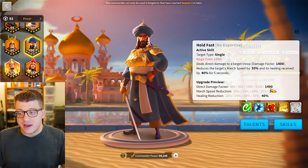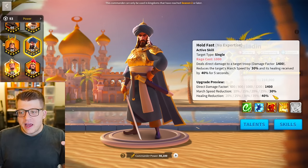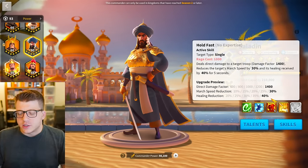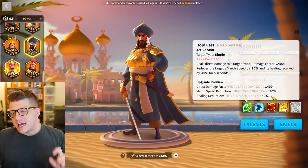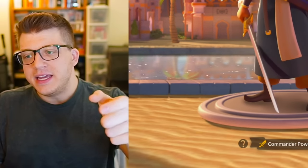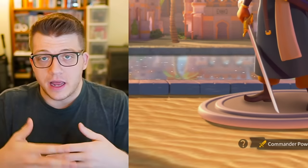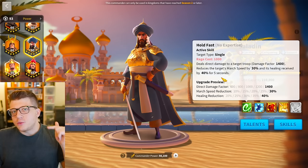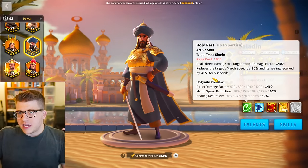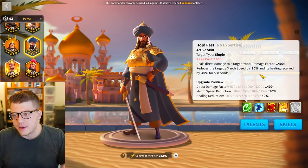That synergy could be in the form of a skill on this hypothetical new commander that says 'deal 200 damage factor for every second the enemy has a healing received debuff.' All of a sudden that useless 40% healing reduction turns into a 1000 damage factor, effectively making his direct damage factor 2400 — on par with Nevsky. The key is that the entire duration of the debuff is applied instantaneously, so even if you retreat, they still take that damage for five seconds.